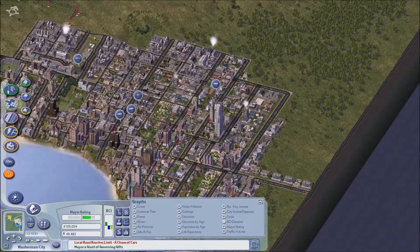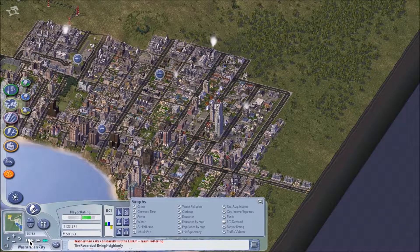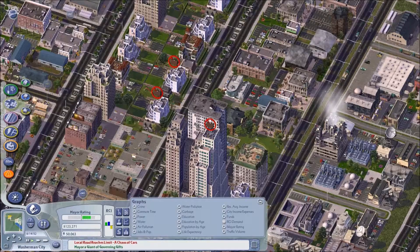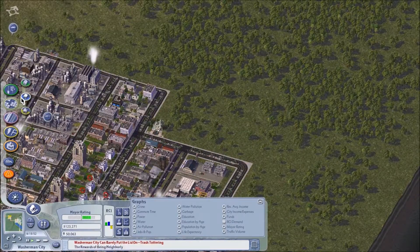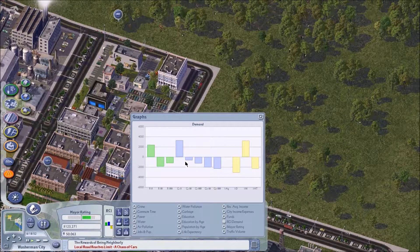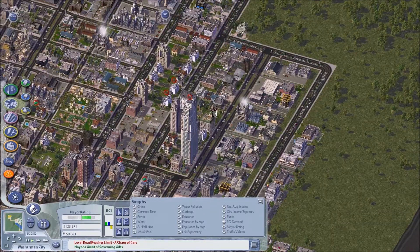Let's fast forward a little bit and see if the commercial zones improve. We have 50,000 people living here, so we are going forward. But these unemployment issues are pretty worrying. Perhaps if we build a little bit more commercial in this area — maybe that will help. We only have demand for low wealth commercial, but those are rich people living there who are unemployed. So that's kind of a bummer.